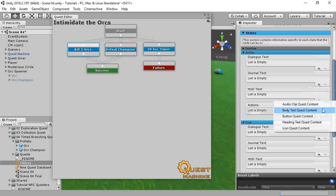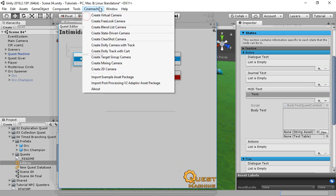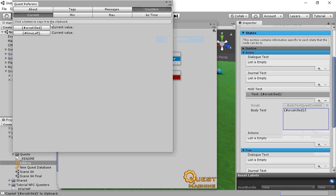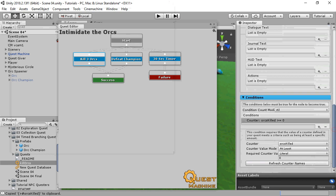In the HUD for Kill3Orcs, we'll show the CurrentCounter value. And we'll set a Counter condition: if the player kills three orcs, the quest will go to the Success state.